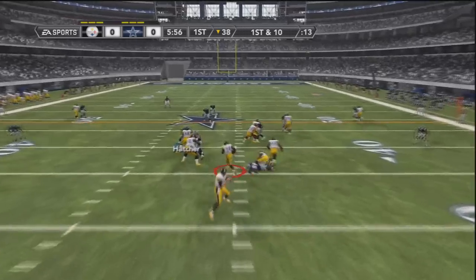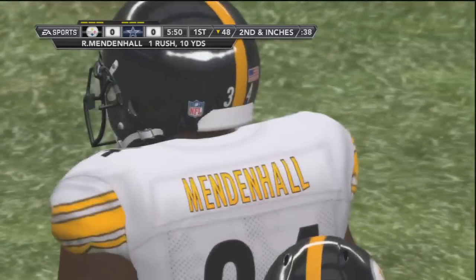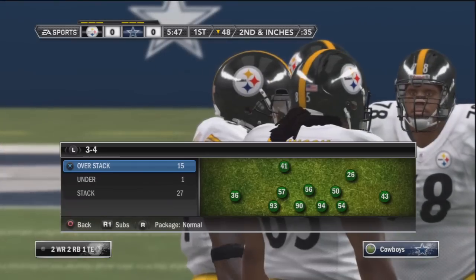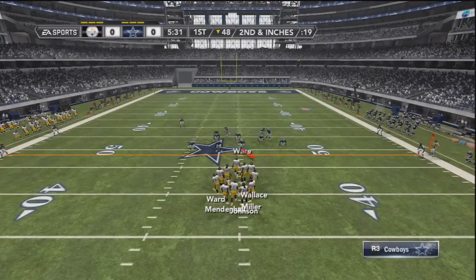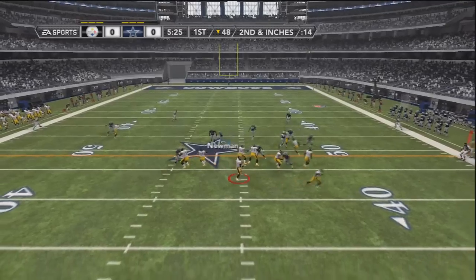I'm going to go ahead and start with a 4-6, a cover 3 to stop the run right here — trying to set up my run stopper. He gets actually 9 yards over here. Second down and inches. So I'm going to set up again. I got a different run stopper from the 5-2, 3-4. Now I'm adding the 3-4 over stack as well to part of my scheme right here, so we are setting it up.